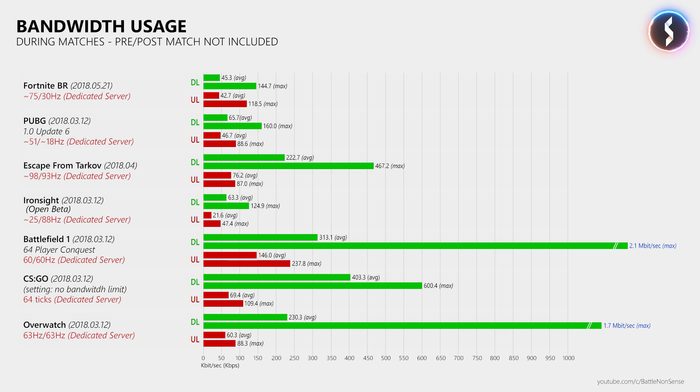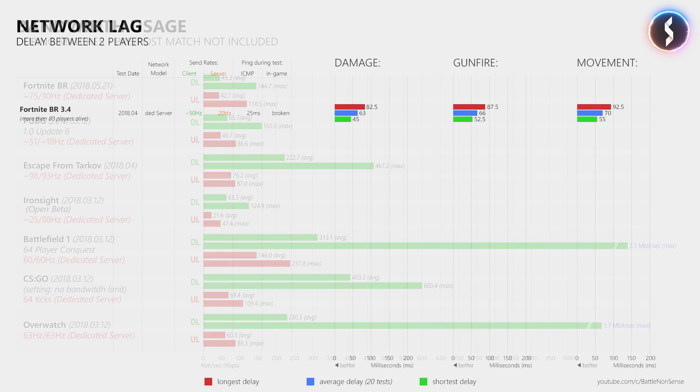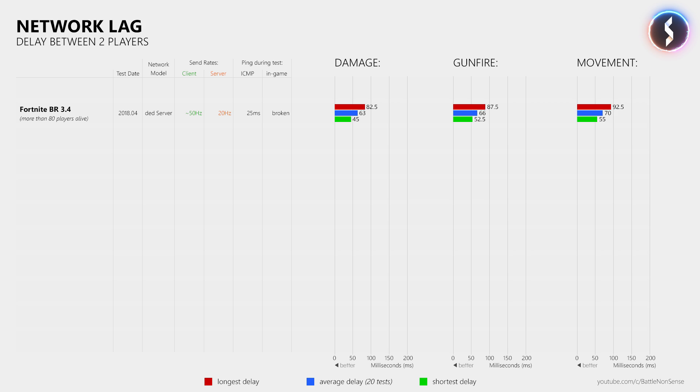What does this tick rate increase mean for the network delay that two players are affected by when they play on the same server at a ping of 25ms? Before this update I measured an average delay of 63ms for damage, 66ms for gunfire, and 70ms for player movement. Going into this test I honestly expected to see a small delay decrease, but I don't know what kind of black magic Epic Games used for this update, as I measured delays that were 20ms lower than before. They clearly did not only increase the tick rate and update rates — they must have done many optimizations in this patch as well to achieve this delay decrease.